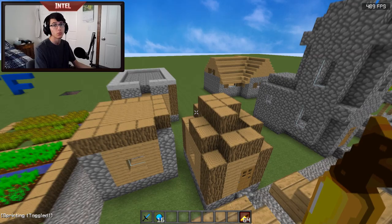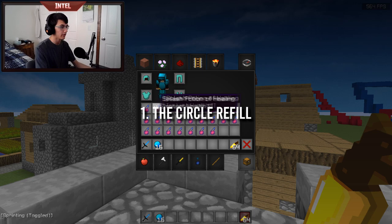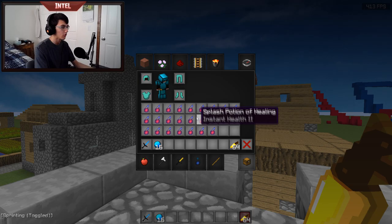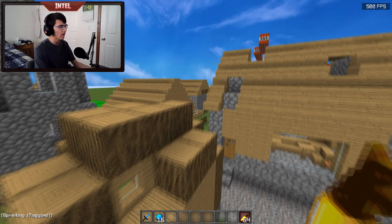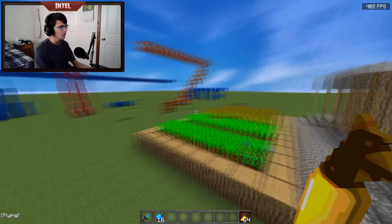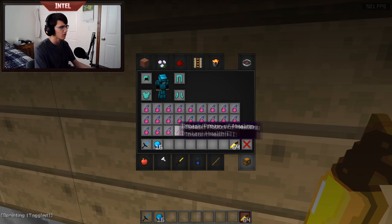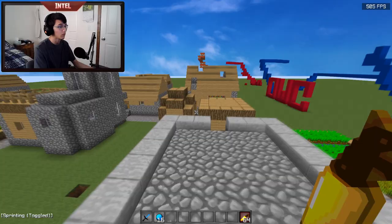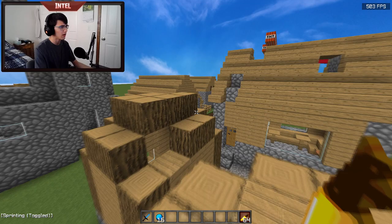Starting off with method number one, which I like to call the circle refill. All it is is going into your inventory and clicking as fast as possible while making a circular motion. I really don't recommend this method because it doesn't give you inventory management at all. If you do this more than once or twice throughout a fight without managing your inventory, things will get really messy and you won't know where your pots are. I would only use this if you're about to die — it's better to have a sloppy refill than dying.